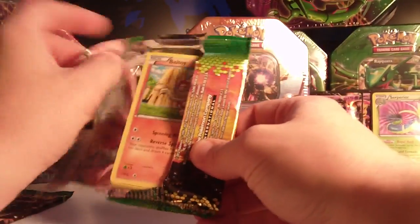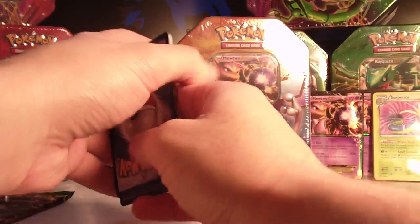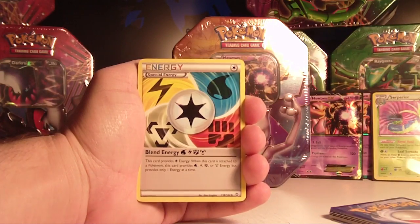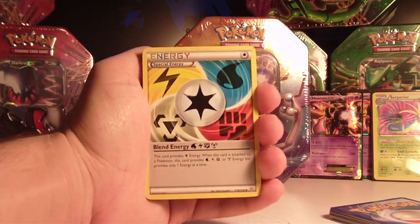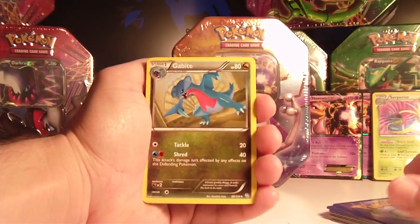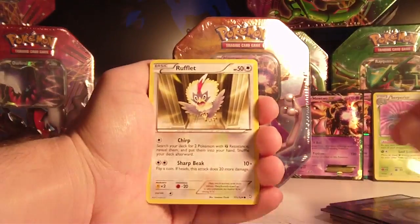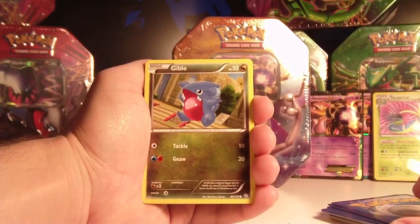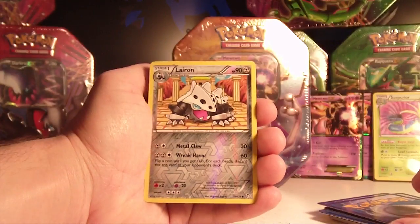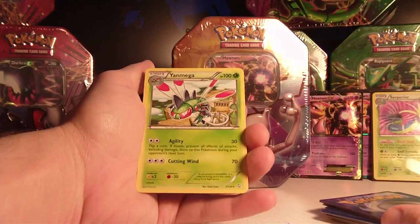Sorry guys, long day at work — words do not want to work with me right now. In Dragons Exalted Pack 1, words are hard. We have a Blend Energy, a Wailmer, and a bad Gabite. Commons are Baltoy, Bidoof, Rufflet, Gible, and Buizel. Reverse is a Lairon. And the rare is Alomomola. That's... meh.